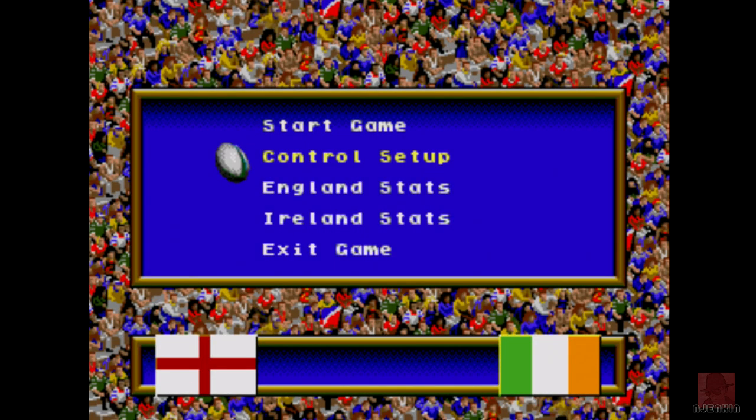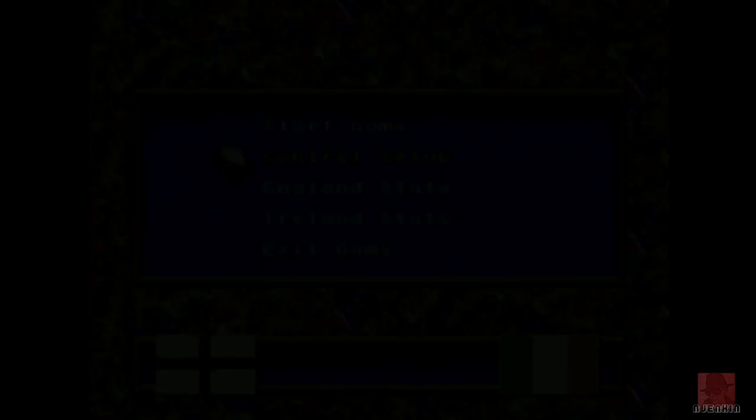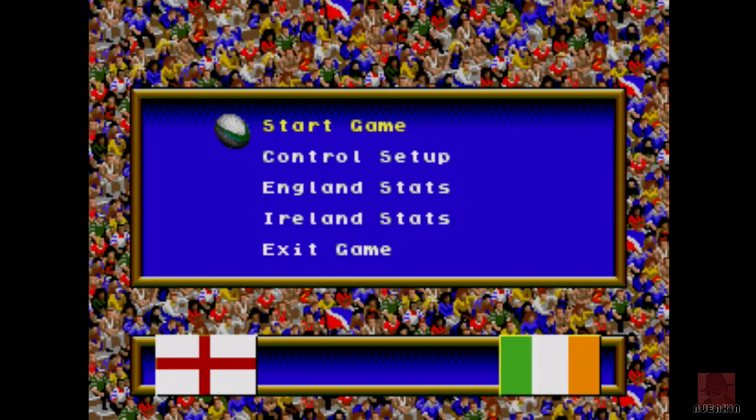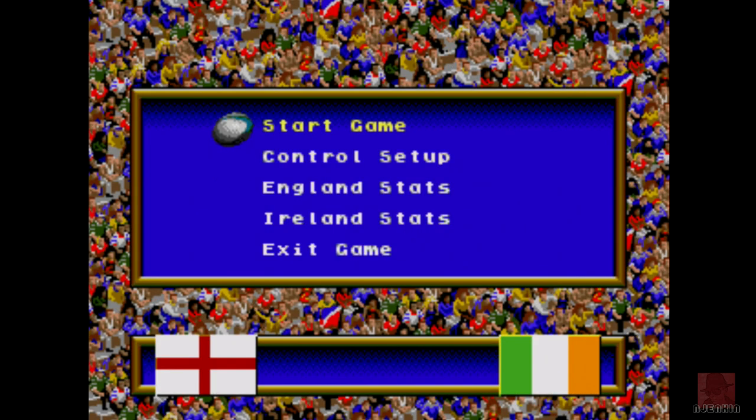It's all in isometric view. The game gives you several different modes: Friendly, which is what we're doing, World Cup, World Cup 95, and League. There are 20 teams to face, and all have fictional names — there's no licensing on the actual names.